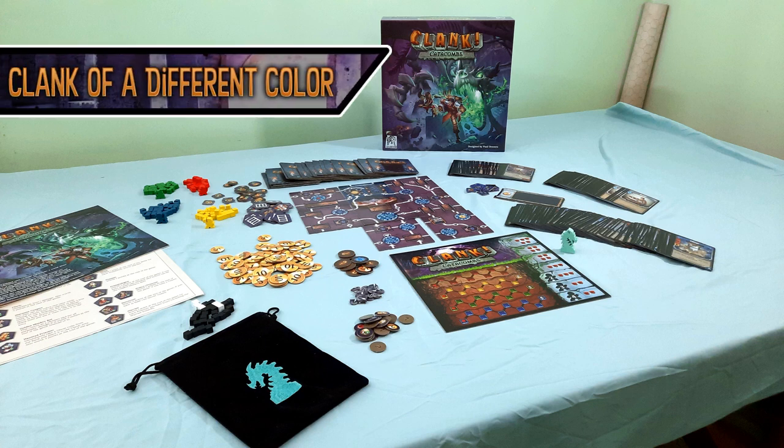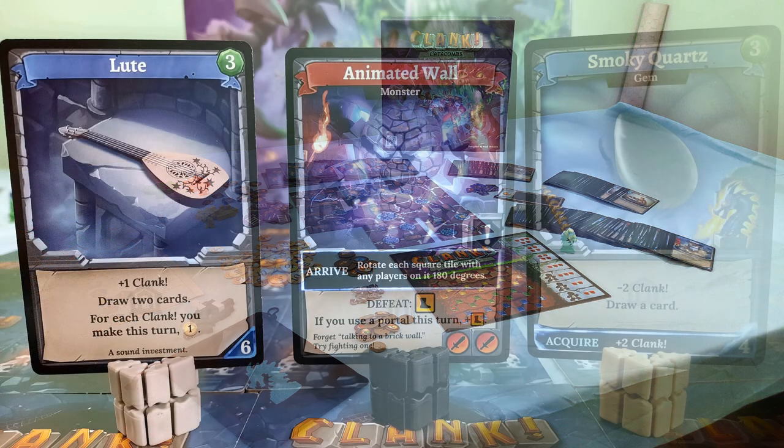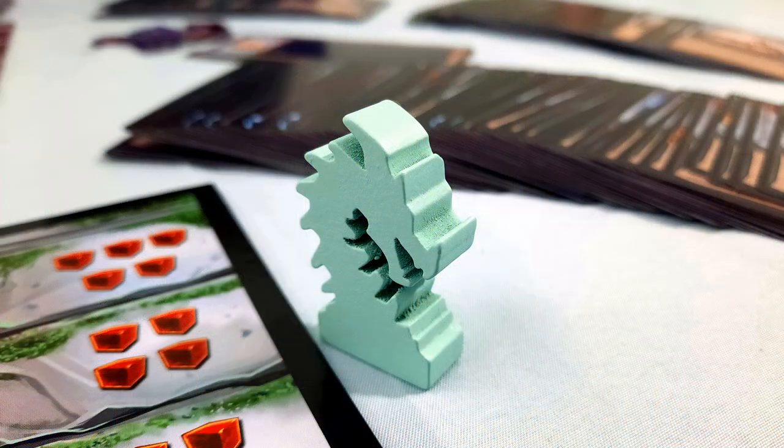The thing about Clank Catacombs is that it's very much still Clank. There's very little in the way of new mechanisms. If you know how to play Clank, you already know how to play 95% of Clank Catacombs. In fact, the game is compatible with cards from previous Clank expansions. It really helps to think of Clank Catacombs as an expand-alone game rather than a sequel or spin-off.